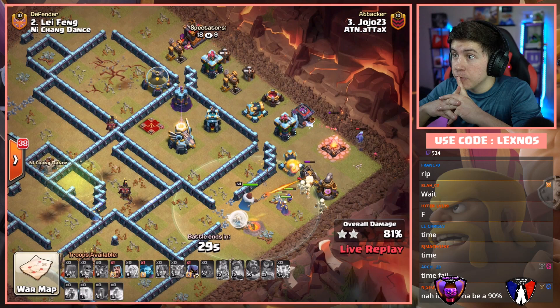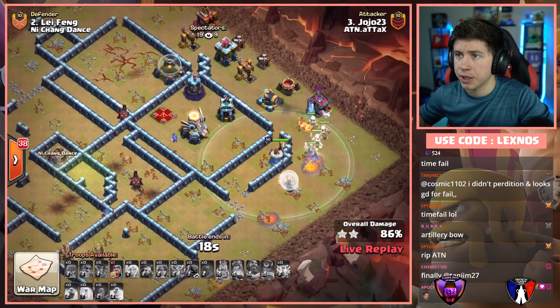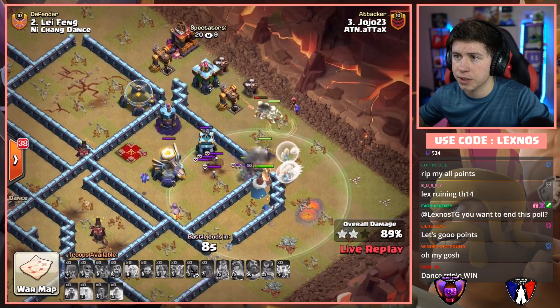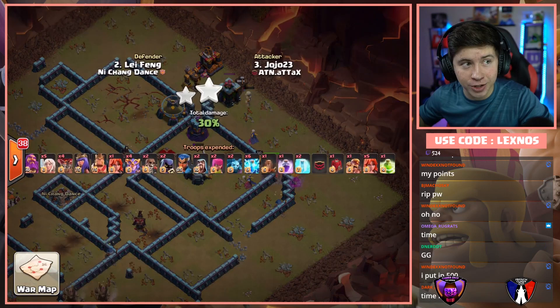21 seconds to go — sneaks in a Minion for the Eagle. Just not enough time though. 17, 16, 15, 14. Warden and two Super Witches on the outside, three big boys. Seven, six, five, four, three, two, and one — we fall short. A time fail at 92% from Alternate Attacks.